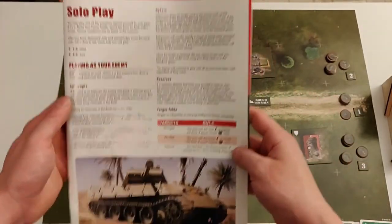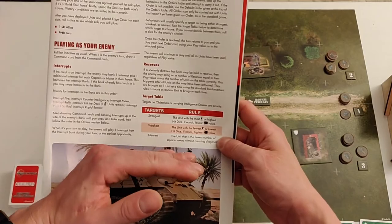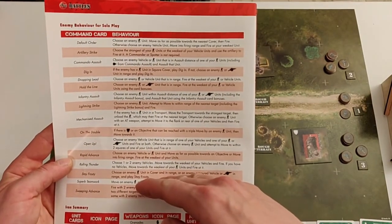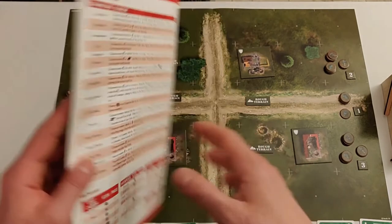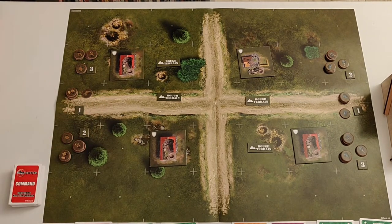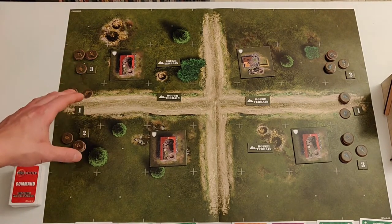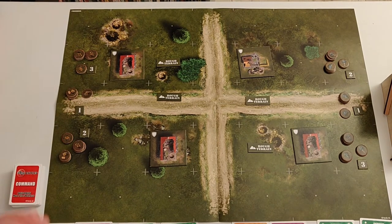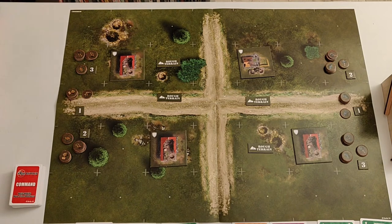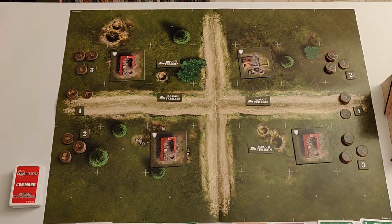We have the solo rules, which are really not even one page long - about two-thirds of a page - and then you have the chart for controlling your enemy behavior for solo play. Quite neat, quite simple. We're playing the first scenario, which is quite simple. We are starting with infantry. I have to say this is the first time I've played a multiplayer game with a solo option - all solitaire games I've played have been pure solo games or co-op games at most, like Airborne in Your Pocket and D-Day Dice.